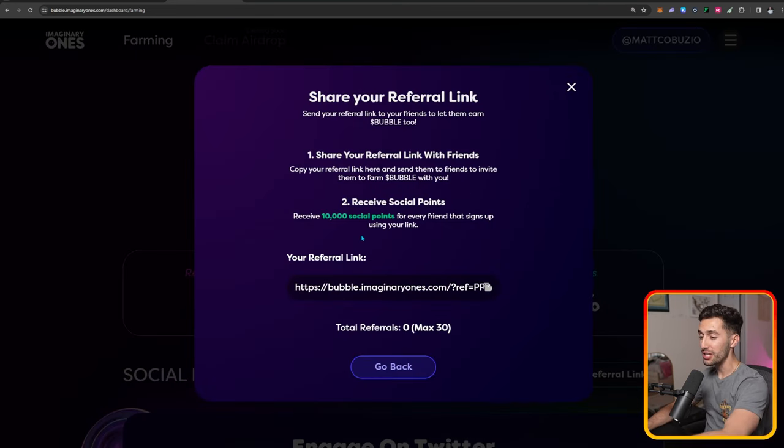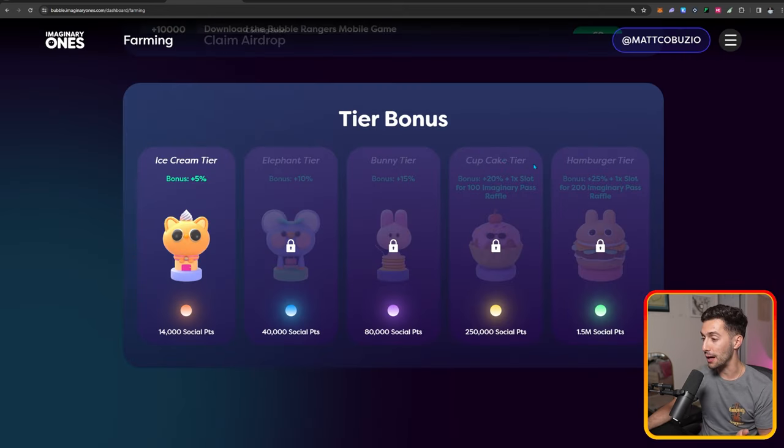Regarding referral links, you'll get 10,000 social points for every friend that signs up with your referral link. It looks like there are a maximum of 30 total referrals — so if you have 30 friends, that's 300,000 social points, which would automatically get us into the Cupcake Tier and that 20% bonus on everything moving forward.